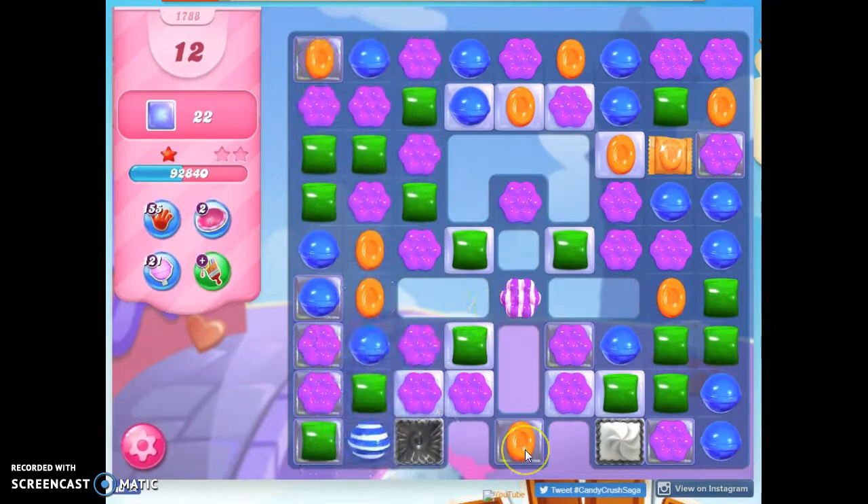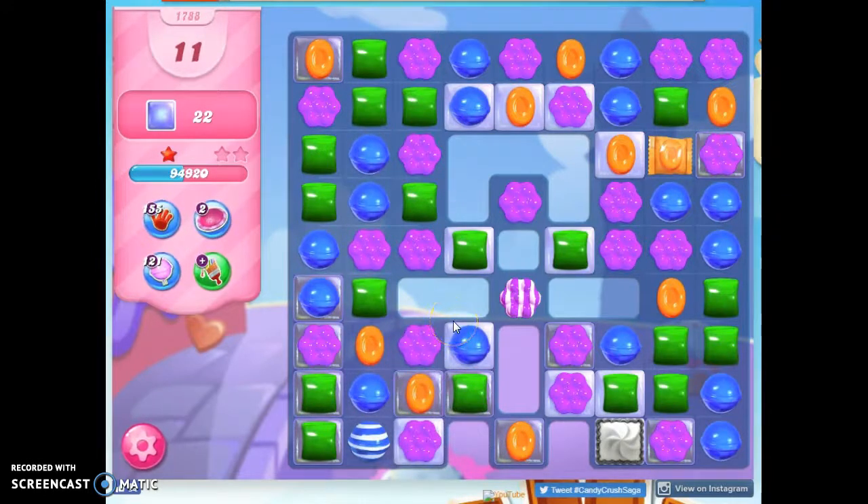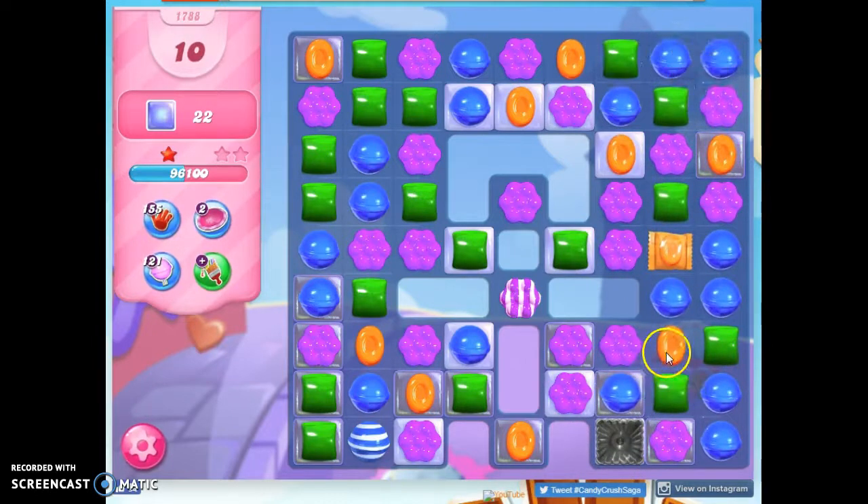I don't even really need this here if I can set this off, which I should be able to. So 11 moves, 22 Jolly left. That looks tough.